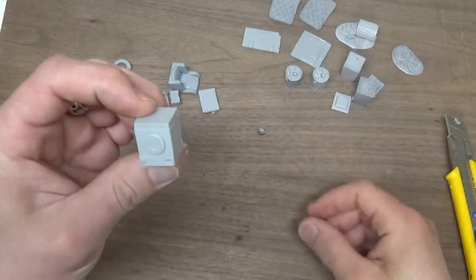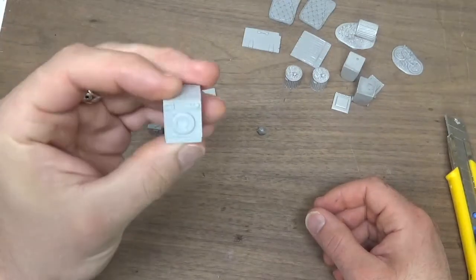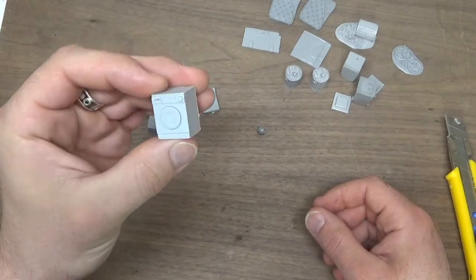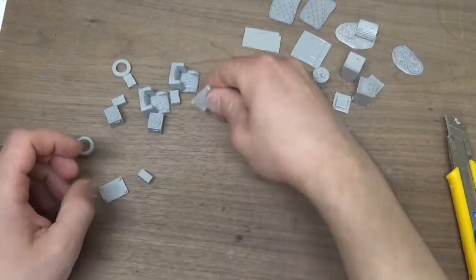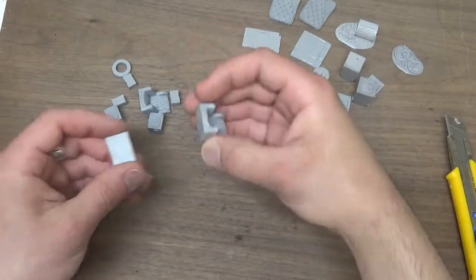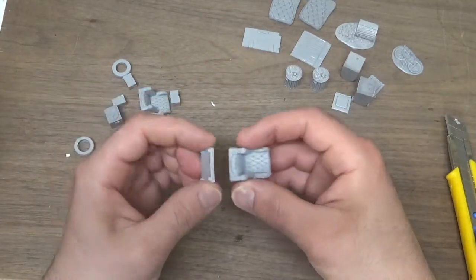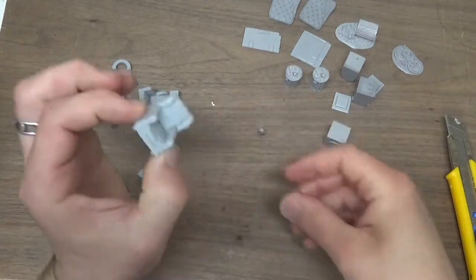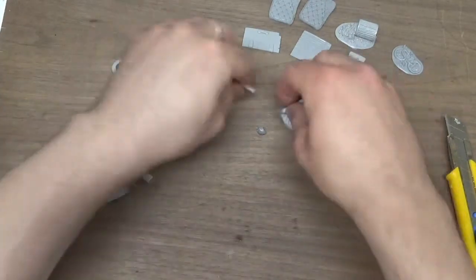There we go — we got a washing machine, or a clothes dryer, you know what I mean? Sweet. And then we've got these chairs. I believe — yep — this looks like the legs to it, which is cool. Put that on. Yeah, totally. There's the chair — throw a couple of those around the place.